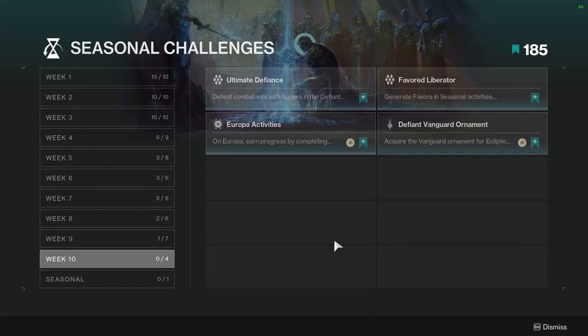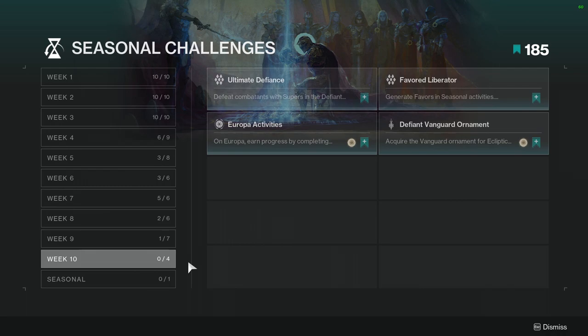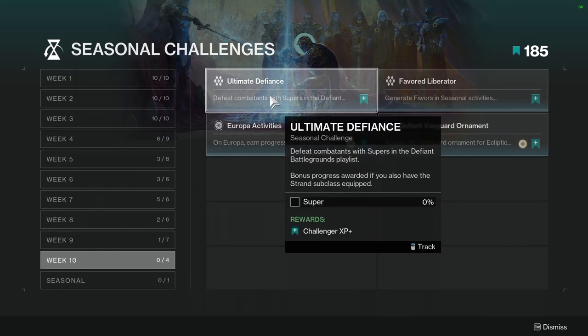For today we're going to be looking at the last week of seasonal challenges. Week 10 is usually the last of the seasonal challenges and we only have four. Like, comment, subscribe — let's just get into it. First up: Ultimate Defiance — defeat combatants with supers in the Defiant Battleground playlist. Bonus progress if you also have the Strand class equipped.